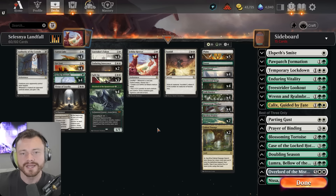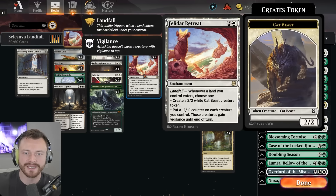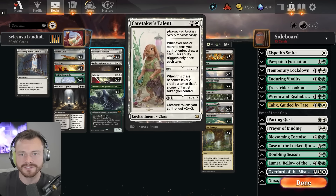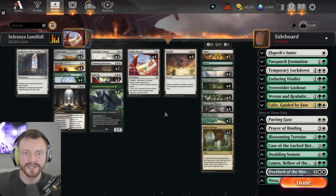I think you just want to shove Felidar Retreat into the already solid mono-white-esque tokens deck, because all these cat beasts are tokens as well, so you get all those synergies. You can pair it with Caretaker's Talents, draw cards off of it easily — both on your turn when you play a land, or on your opponent's turn if you've sacrificed Fabled Passage.